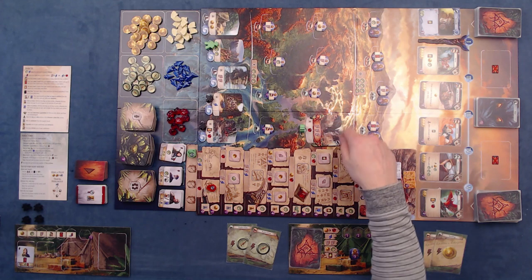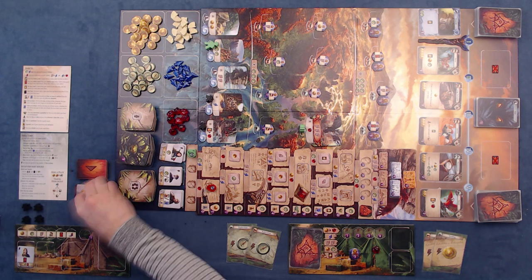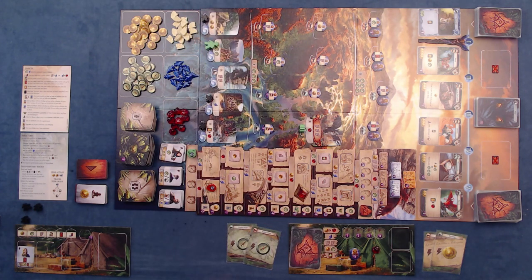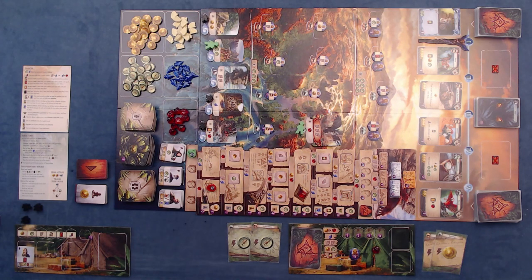I reveal one of the site tiles — we get a red jewel, which we place on our player board. Then we reveal a guardian at this location. We need to pay three tablets to overcome this guardian, but as a benefit we get a fly action. The solo bot blocks the money location. I'll use these to get two compasses, and I'm thinking whether there's anything else I could do.